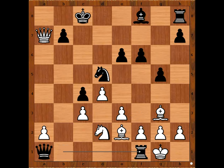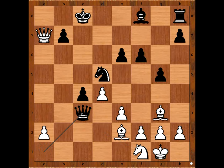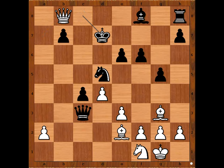Rook takes rook check. Knight takes rook. Queen takes pawn on c3. The black rook saved the queen, but black has another problem — the exposed king. Queen to b8 check. King to d7. Queen takes pawn on b7 check. King to d8. Queen to b8 check. King to d7.